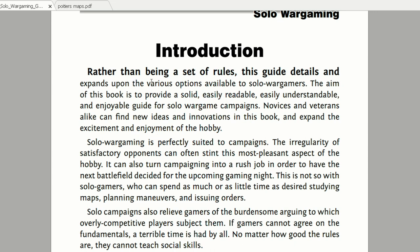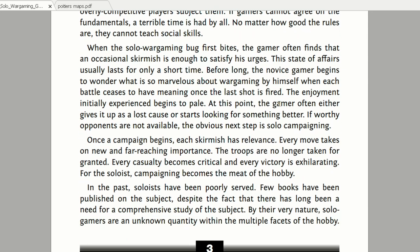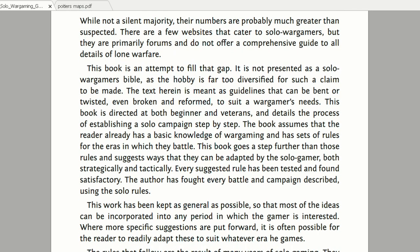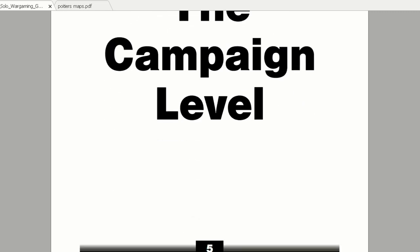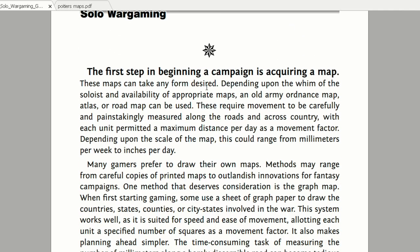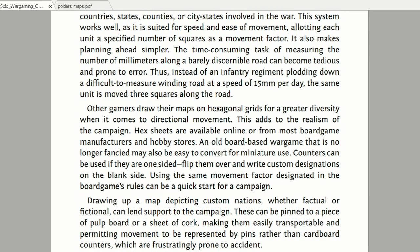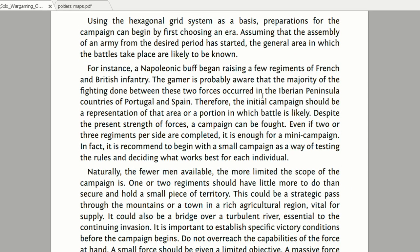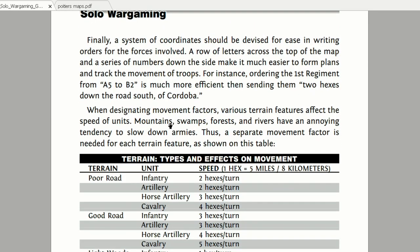The introduction states that rather than being a set of rules, this guide details and expands upon various options available to solo wargamers. He goes on talking about his design concept. Chapter one covers campaign level - the first step is the map, which is very interesting of course. Then it talks about movement rates - this is something that's the basics for all of us.